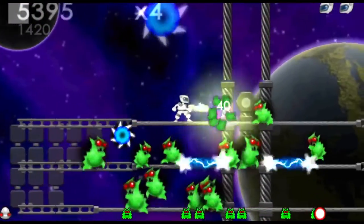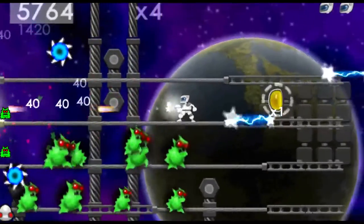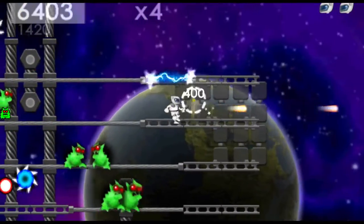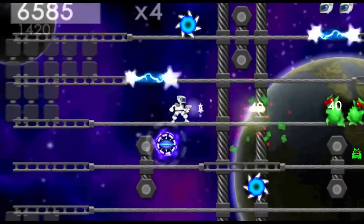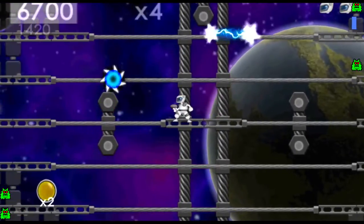I'm old school — from the Nintendo days where A made you jump, and if you wanted to jump down you press down and jump. I don't mind that down makes you jump down, that's fine. It's just the up-as-jump thing that I dislike.